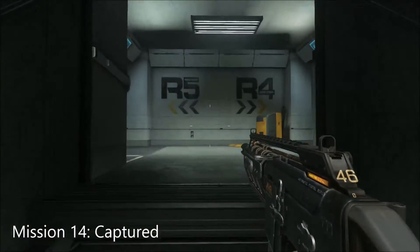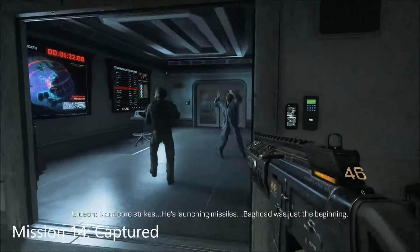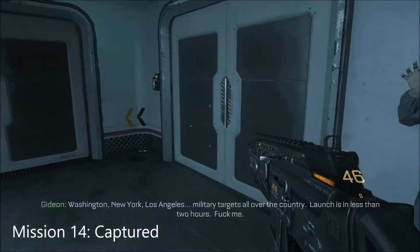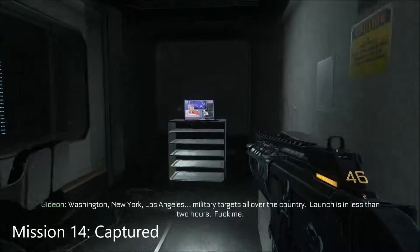Mission 14 — make your way up these steps here into this room on the right-hand side. Where the two scientists are and the screens on the left, make your way through the door on the right-hand side and into this room. In the corner at the end is the Intel.